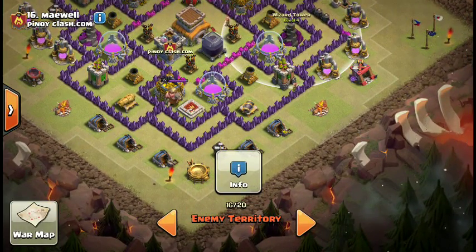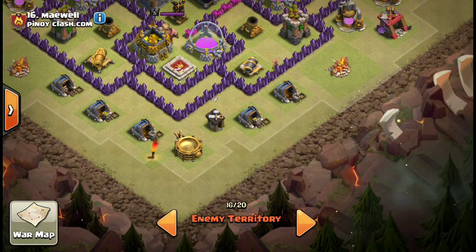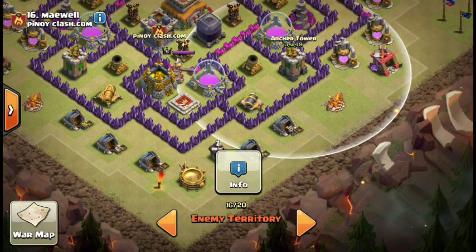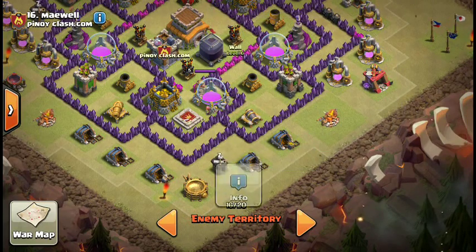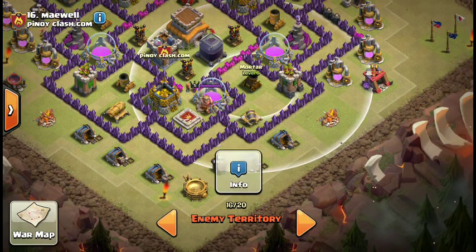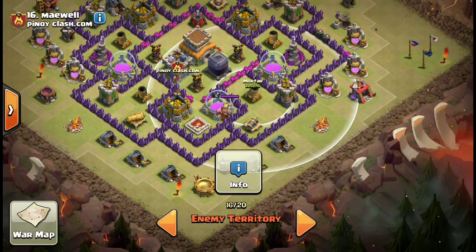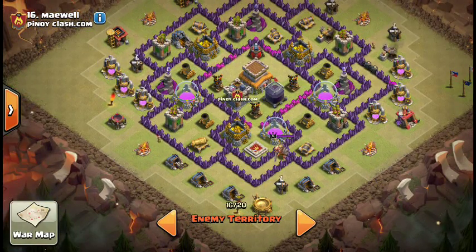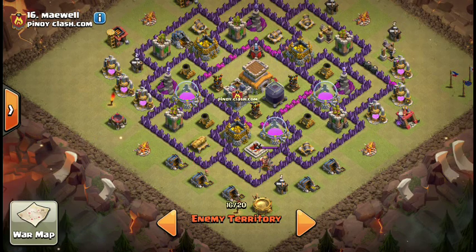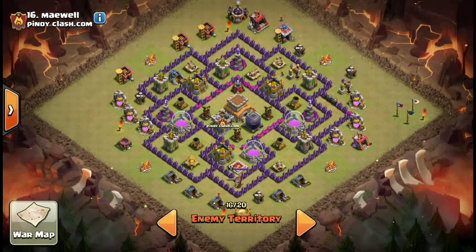Drop the balloons here on this cannon, because it's just the archer tower you have to deal with. Then you can drop your second rage on top of this mortar, and your balloons will catch it, and so will your dragons coming in through the other side. So yeah, I would say either dragons or hogs on this one — either way, it's going to probably be pretty tricky.